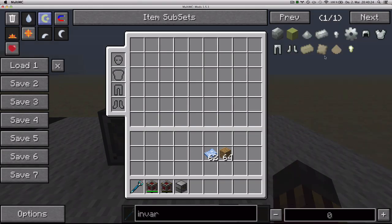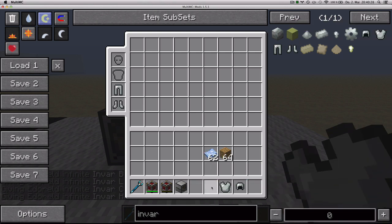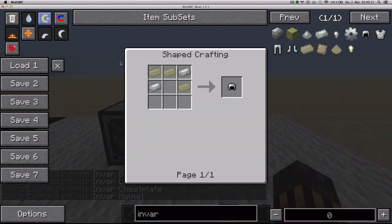Last thing in this update, besides all the bug fixes of course, is Invar armor. You can make Invar armor — it's slightly better than iron — and you just make it with Invar ingots.